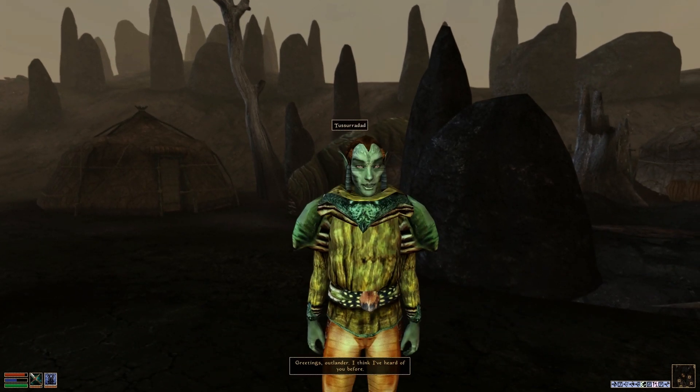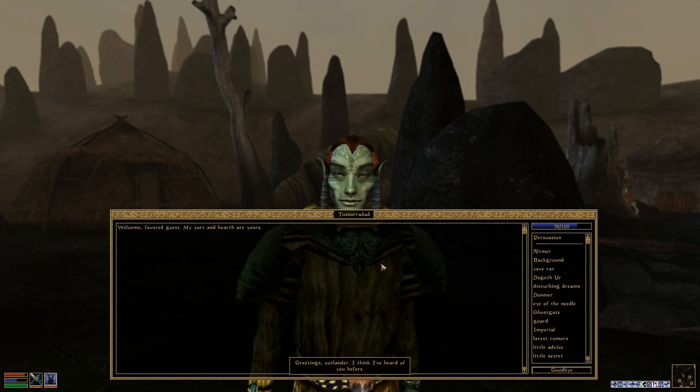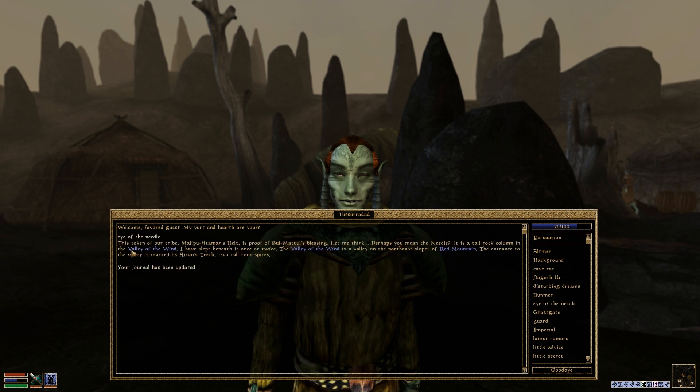Let's start with you over here. Tussuradad, let's see what you can help me out with. Eye of the Needle — perhaps you mean the needle? It is a tall rock column in the Valley of the Wind. I've slept beneath it once or twice. The Valley of the Wind is a valley on the north east slopes of Red Mountain. The entrance of the valley is marked by Airan's teeth — two tall rock spires.